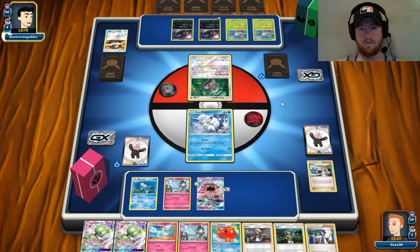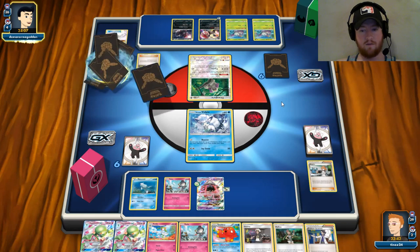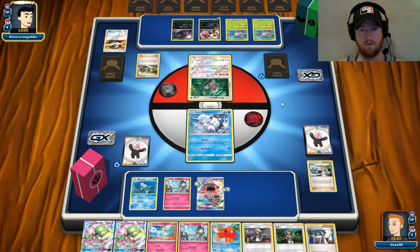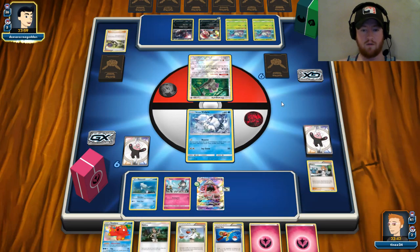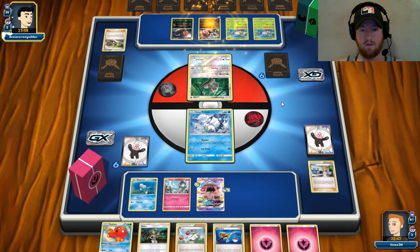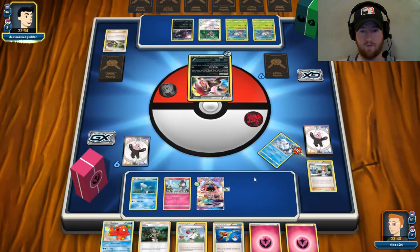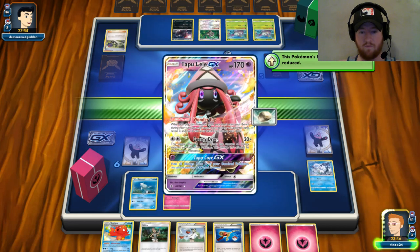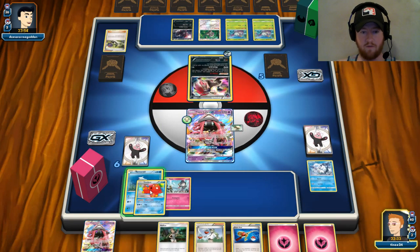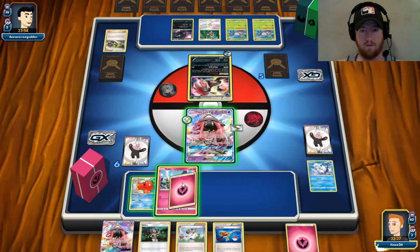Zoroark here — it's a good play. It's going to get the knockout on my Vulpix. But I have to get set up, so N kind of hurts, but it's to be expected — especially when you see him Ultra Ball away an N and a Sycamore. Alright, I'll take this for sure. I might even have the turn-2 knockout, depending on what I can do. Down to four cards — depends on what I draw. We might have to get a little fancy.